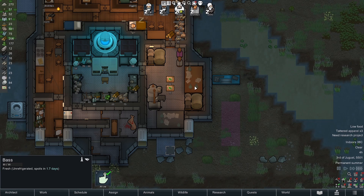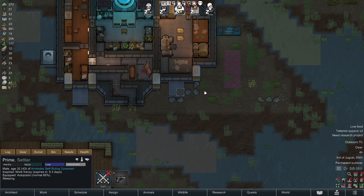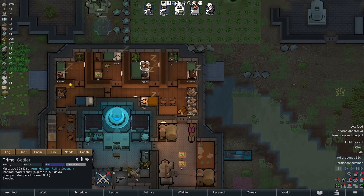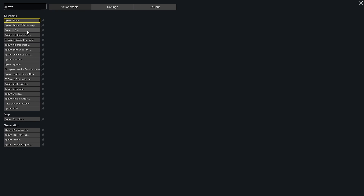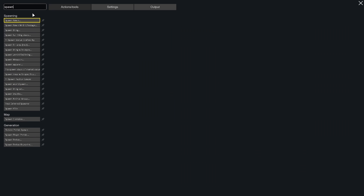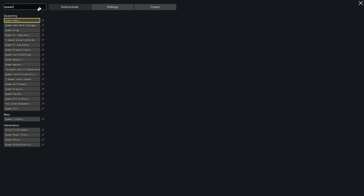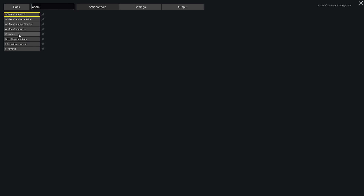Hello, welcome to a remote tutorial on how to use drones. First things first, if you guys want to leave a like and comment down below for the algorithm, I would really appreciate it. Let me go ahead and spawn some chem fuel real quick so I can show you guys how to do this.